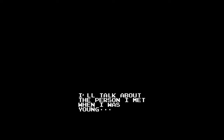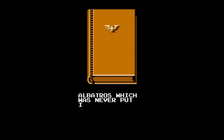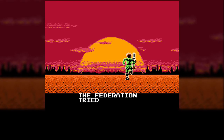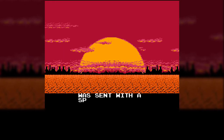I'll talk about the person I met when I was young. In 1980X, we found the bad's top secret material called Albatross, which was never put into practice. Imperial Forces Generalissimo Kilt has seen the plan and decided to execute the plan himself. The Federation tried to stop his attempt by sending our hero Super Joe, but lost contact with him. One brave man was sent with a special mission to rescue Super Joe. The story begins.